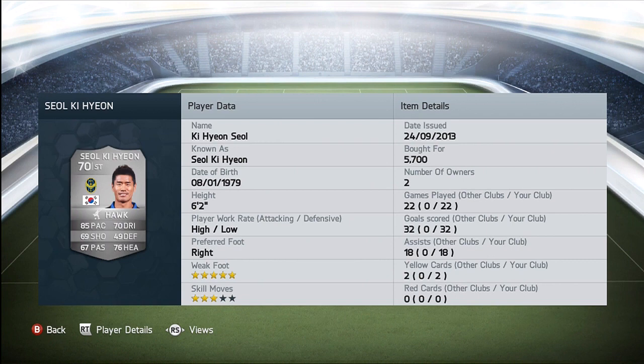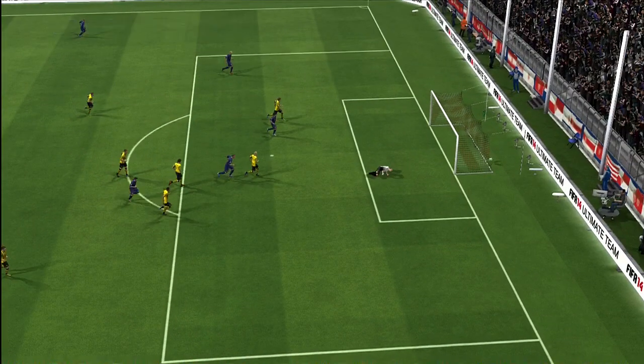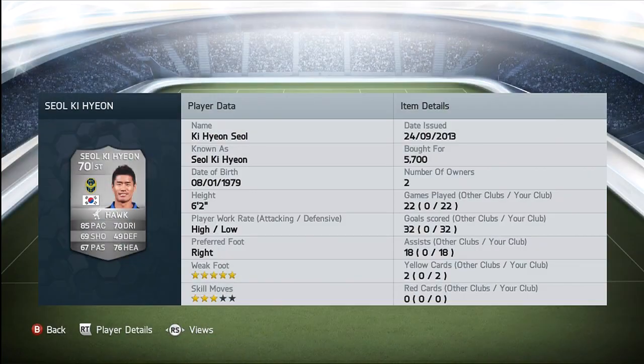I bought him for 5.7k, but at the moment he's only going for 2.5k, which we'll see in a second. He also has 86 strength, the high/low workrate like I said before, really decent traits, and 80 shield power, so he has a really strong shield which is really difficult to stop for defenders.